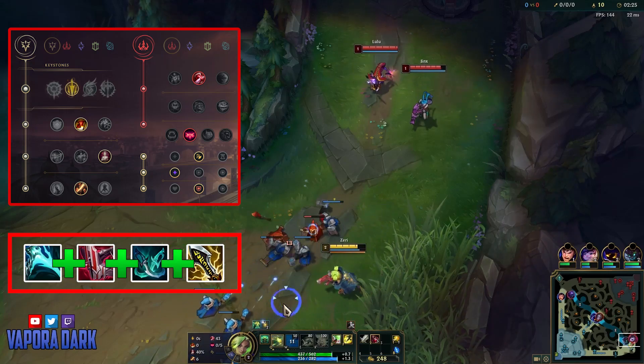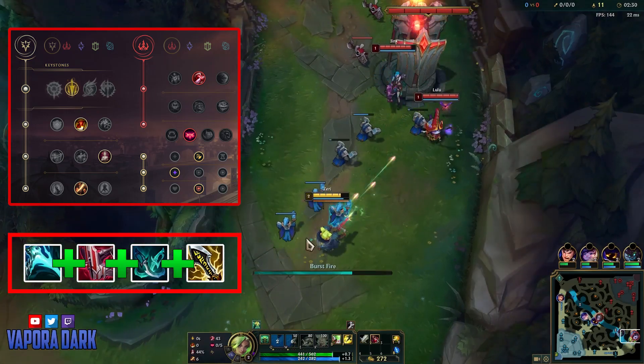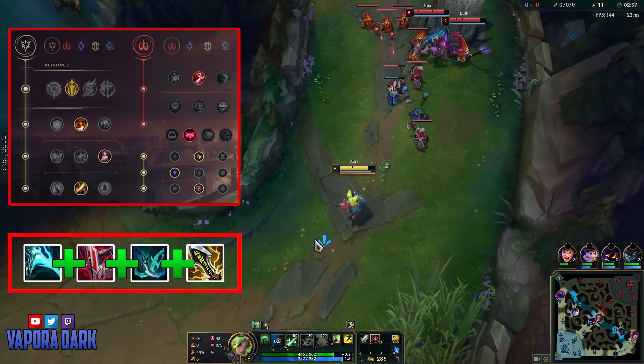As mentioned, the Essence Reaver is extremely core on Zeri because she can spam it so hard. The Shield Bow makes the most sense because she does still benefit a lot from tankiness, so even if you're gonna be building crit, you would rather go for the tankier crit mythic rather than the damage-oriented ones.